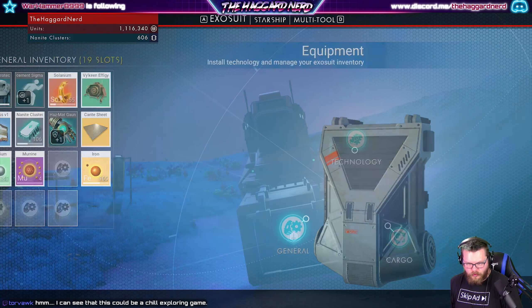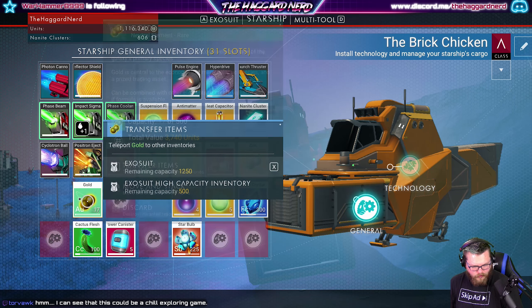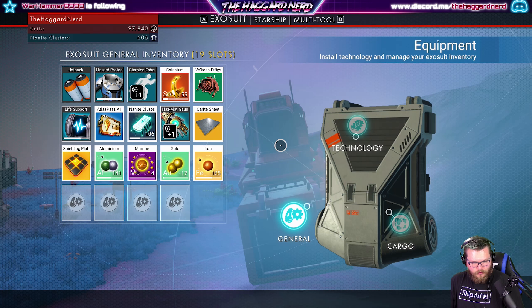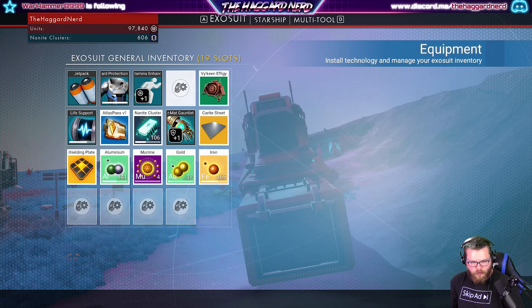Let's put my selenium in the ship. Let's bring back gold. I can probably go ahead and fix one of these, right? Yeah, let's do that. Okay, so let's bring him over, cool. And then I can push over the anticlusters and then the iron probably.